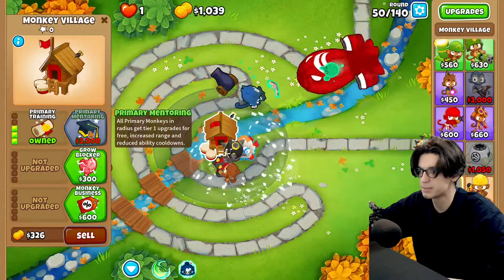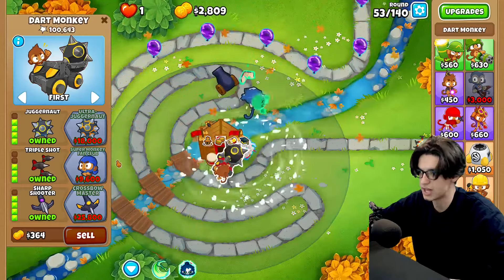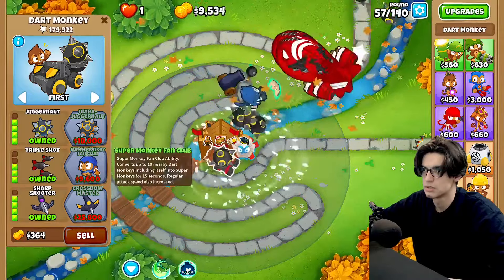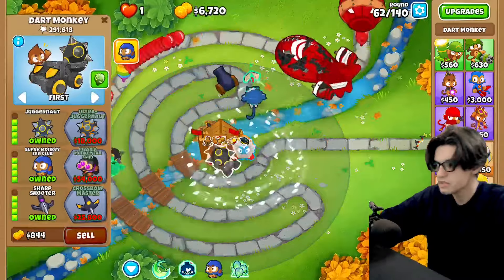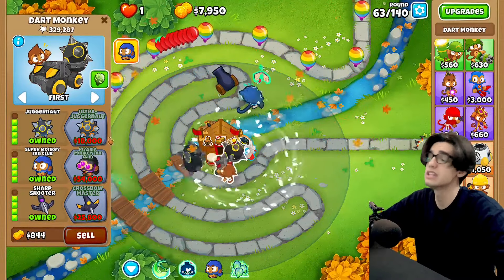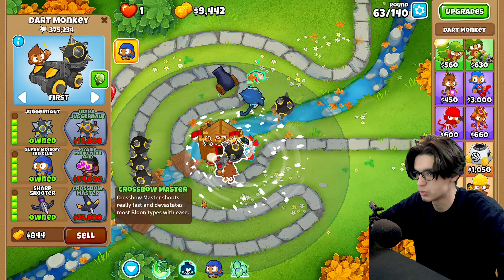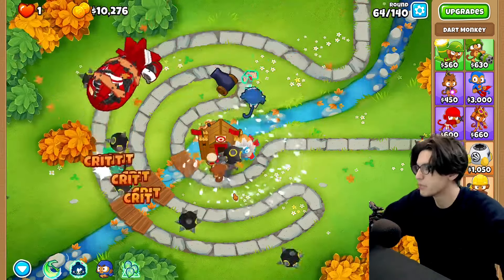I don't even need monkey business bottom path right now — I just need this mainly for the range. I think super monkey fan club buffs the range too. It does not buff the range — I don't know why I thought it would. At this point you already know what we're saving for — the ultra juggernaut. Well, no — it's obviously crossbow master because that's the cheapest one that's actually good. Round 63 is lagging because of 9 million freaking MOABs.